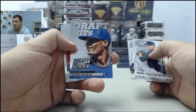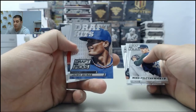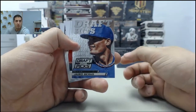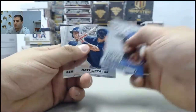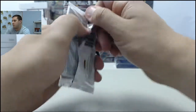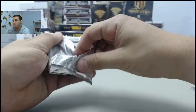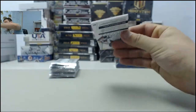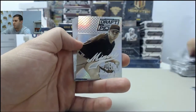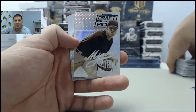We have a Draft Hits insert — Jero Barris. Next up, we've got a Prism Miner's Gold Dylan Bundy.